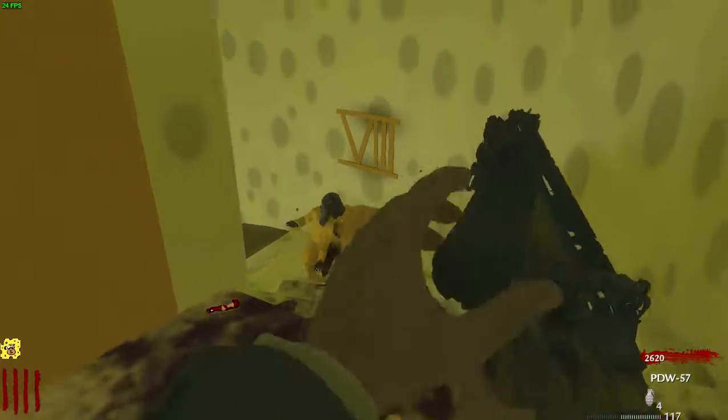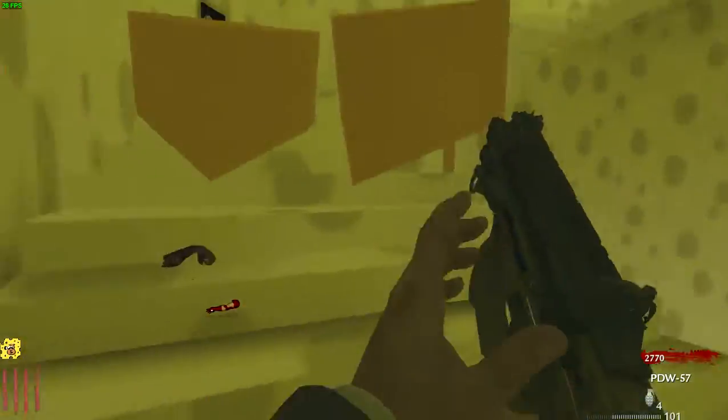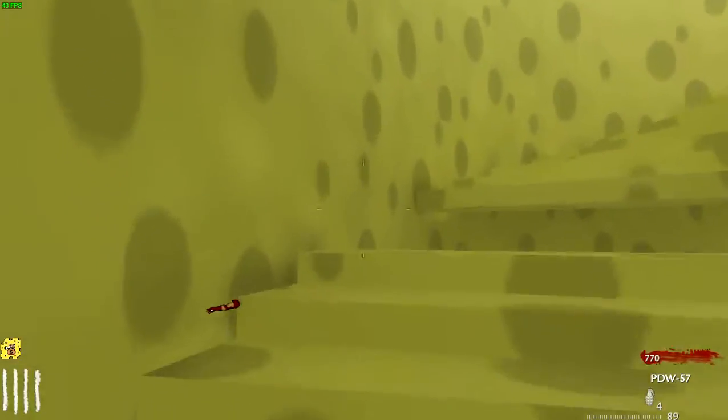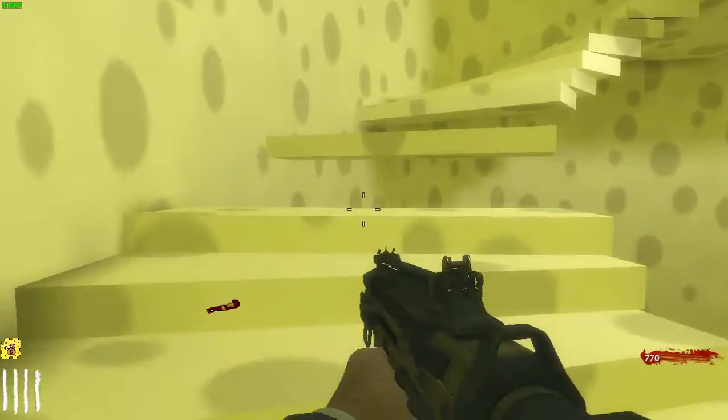I need to get up higher before the goop catches up and the Napalm zombie spawns. I don't have Quick Revive, and Quick Revive got swallowed by the goop so I can't go back down there. Hurry up and get up here before the zombie starts spawning. That was a parkour point right there, but I did it - oh, it's another one.